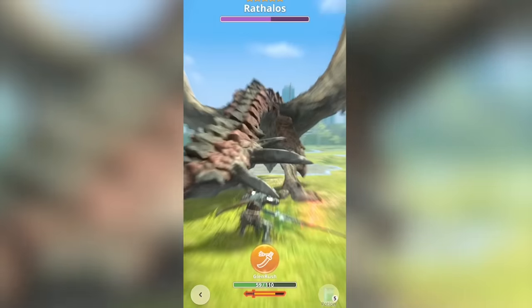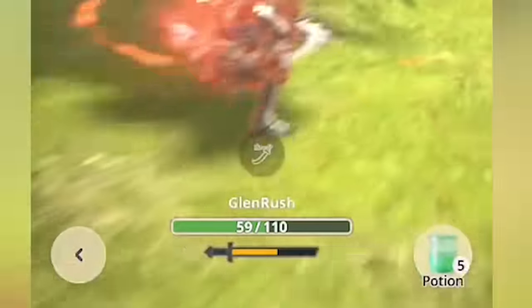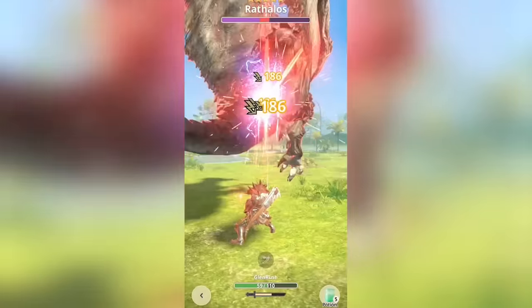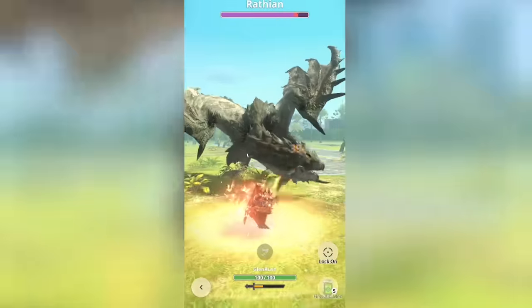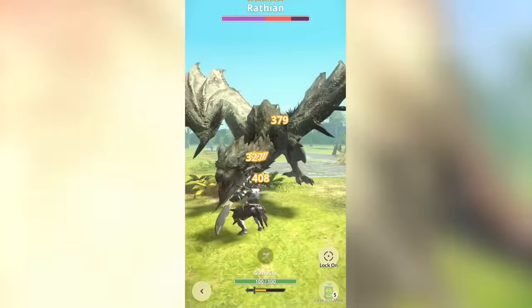Each weapon also has a special skill that is unique to that weapon's style — you press that big button there to activate it. It's good practice to go into a hard battle with your special skill fully charged. Each weapon has its own unique special skill, and when you activate it, you are invulnerable for the duration of the skill. Not to mention that if it hits, it does a ton of damage.